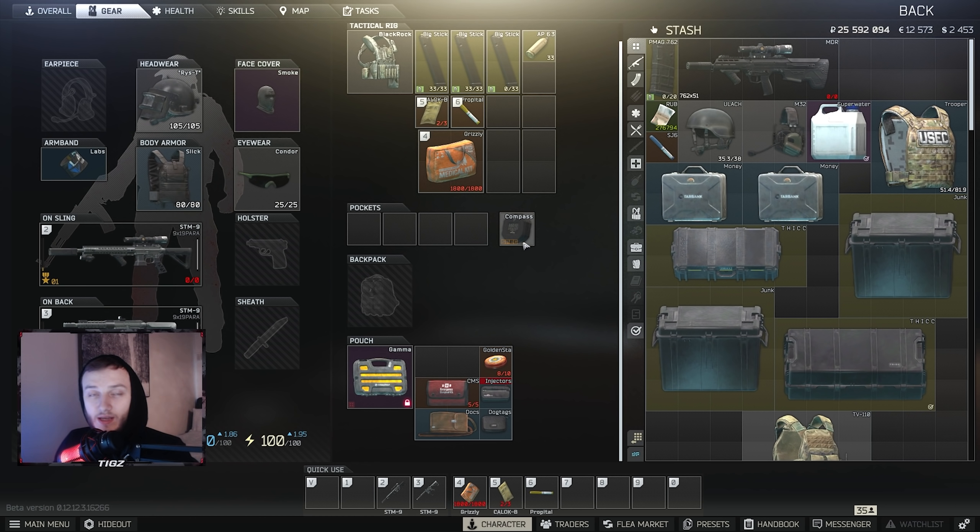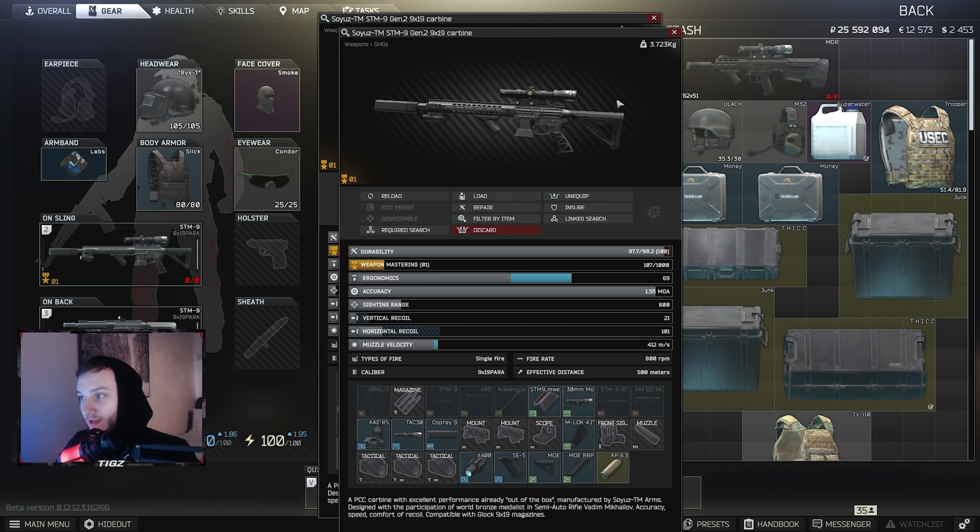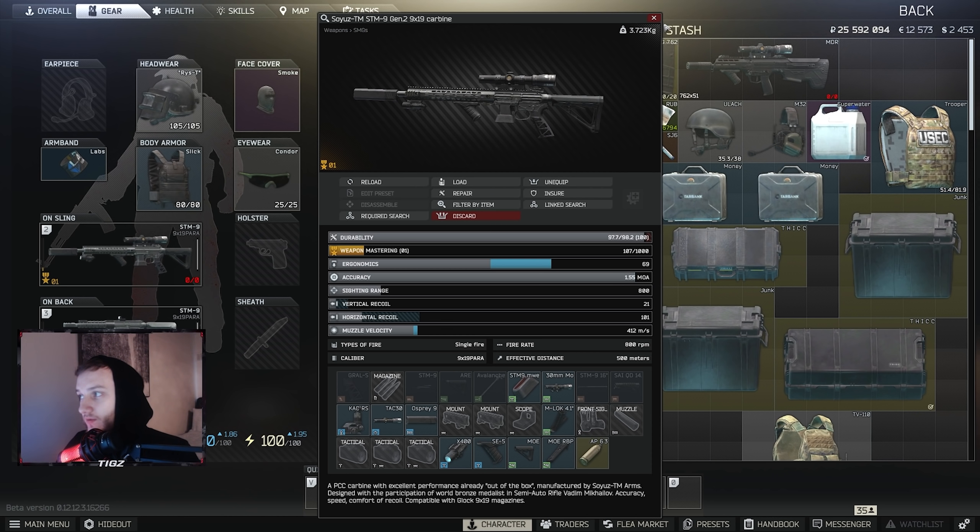For the video I'm actually going to go into raid with just the normal STM from traders, since a lot of you probably won't have the decked-out version. If you do want to see me use the fully decked-out STM in future videos or on my Twitch channel, let me know — drop a follow or sub. Personally I'm actually using this gun quite a lot in labs right now; it's very fun and surprisingly very good for killing raiders.